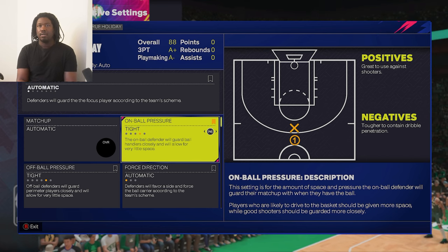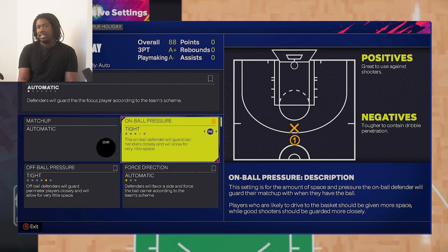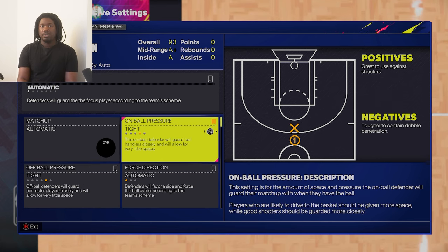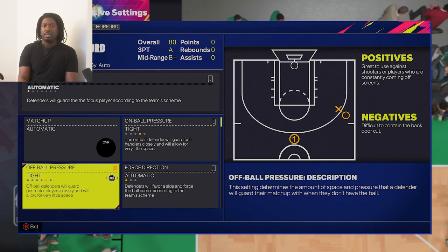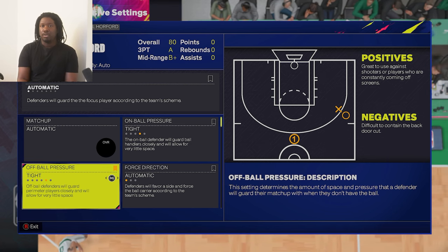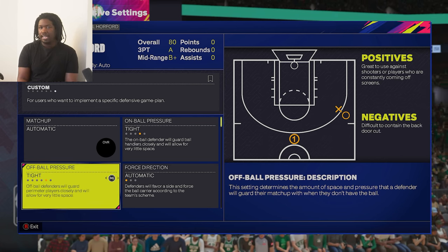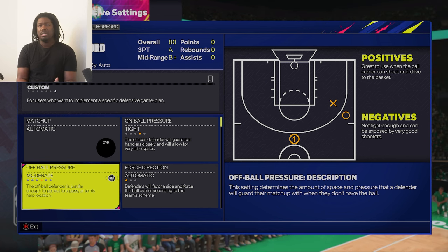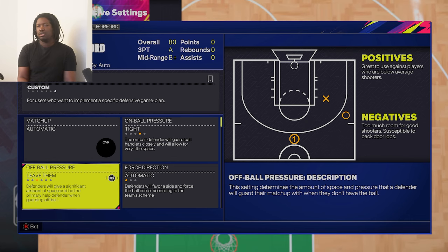If you want to do individual matchups, you press RB or R1 on PlayStation. For example, with Jrue Holiday you can play tight. If your big man isn't giving it to the post often and you want to force him to, all you gotta do is play model weight, leave him open, or gap — you don't have to play tight. If you want to bring help in and they like to run with Jayson Tatum or Jaylen Brown, you can put model weight or leave them sometimes.